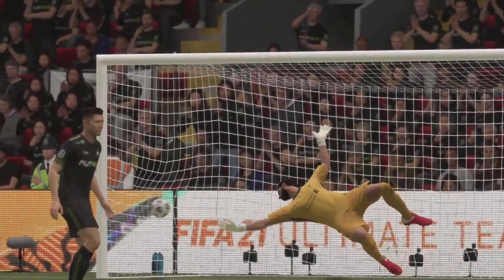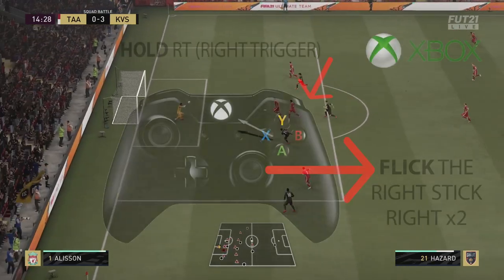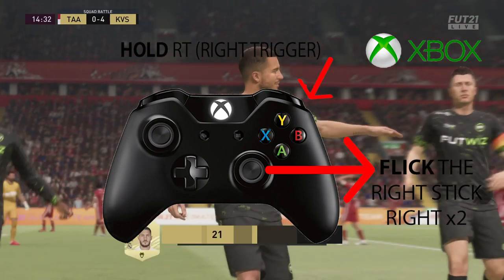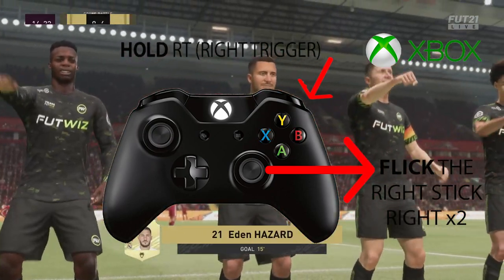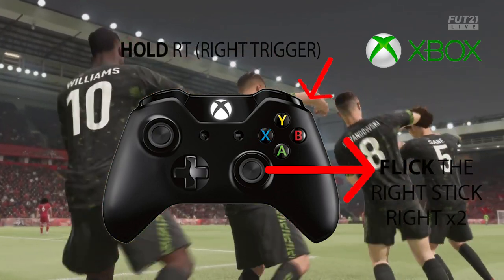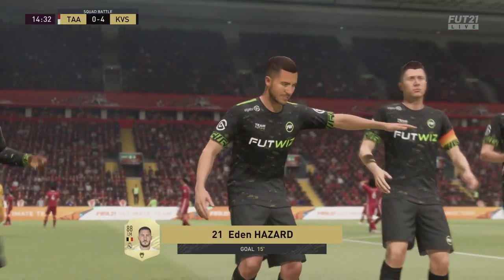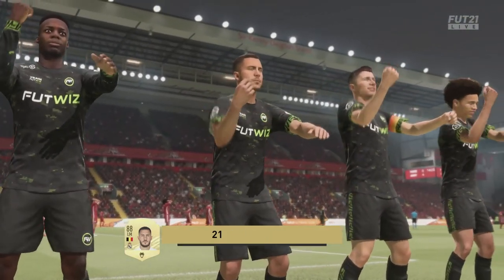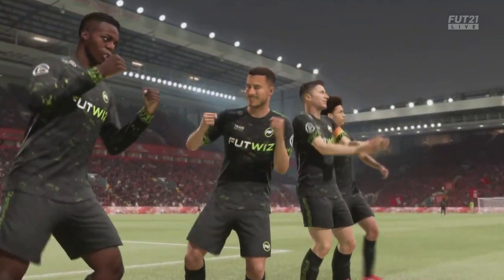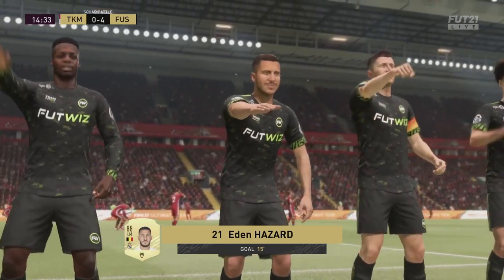A lot of players don't seem to know how to actually do it and there hasn't been any guides on YouTube. It's very simple — all you have to do is hold the right trigger and then flick with your right stick two times. On Xbox those are the Xbox controls, but on PS4 it's pretty much exactly the same — you just hold R2 and then flick twice with the right stick. That basically triggers the celebration, it's very very simple.